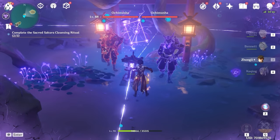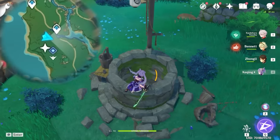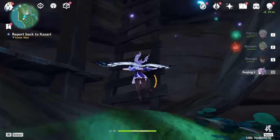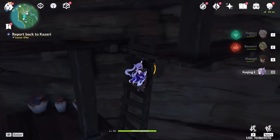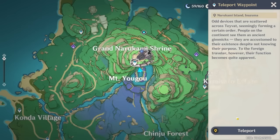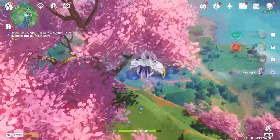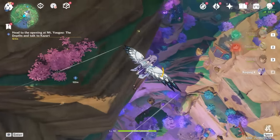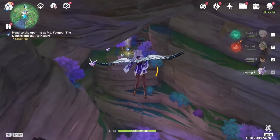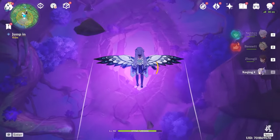Now we have two samurais to kill. After you've dealt with the samurais, you got to report back. So go ahead and drop down into the well we were at earlier, follow your way down the river, go back up the ladder and pick up another electrogranum so you can make it through the gate. Talk to her again. Teleporting back to Grand Narukami Shrine — jump off this way towards the electro soup, keep dropping down until you see this little golden pillar over there. After you talk to her again, head off into this purple abyss.